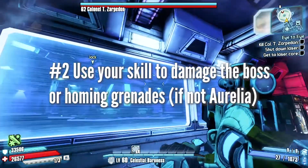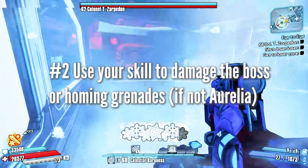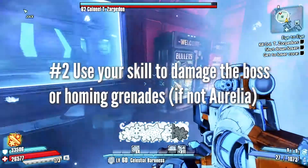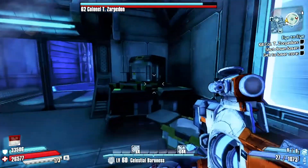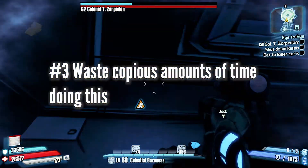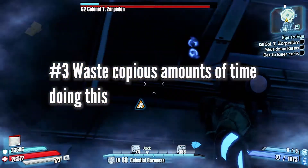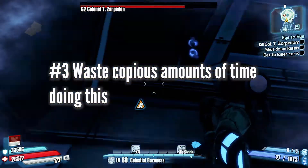Jack will carry on fighting the boss, but you can stay down below. I found this worked best when playing as Aurelia, as you can use her skill to damage Zarpadon from down below. If you stand on this specific box, you can hit her almost all the time. This did take ages — about 40 minutes — and I was sat there watching YouTube videos on my phone. Might I recommend some cat videos?